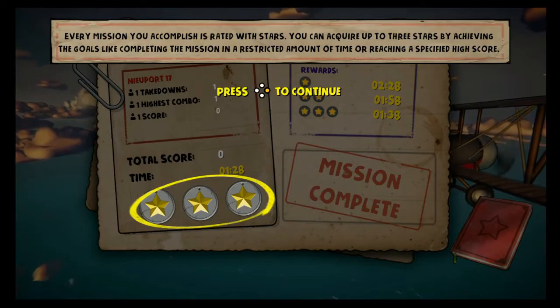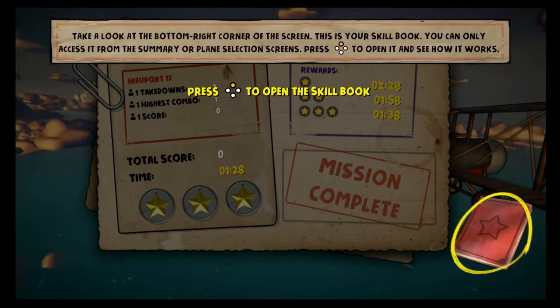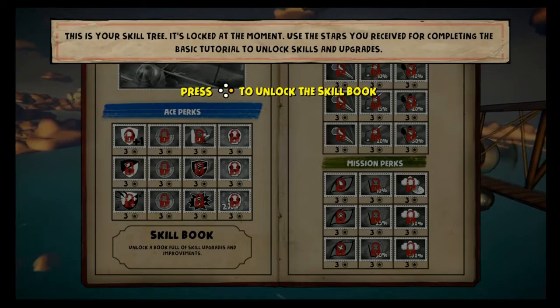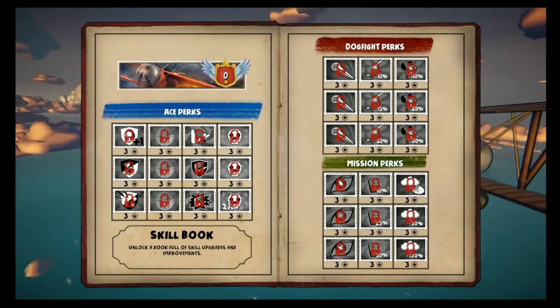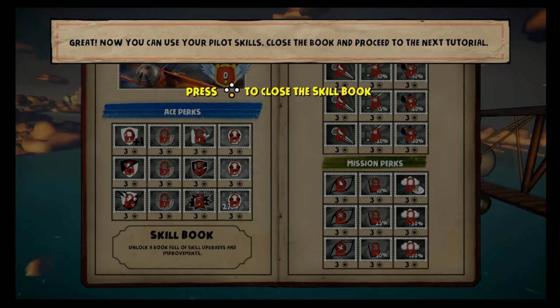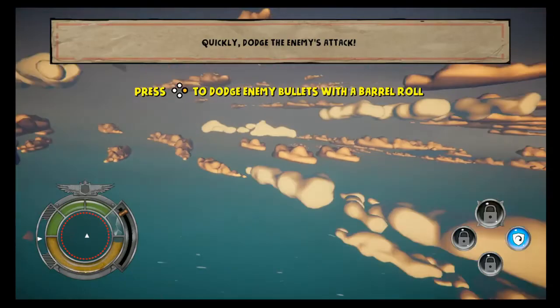Congratulations, pilot! Every mission you accomplish is rated with stars — you can acquire up to three stars. In the bottom right corner of the screen is your skill tree, which is locked at the moment. Completing the basic tutorial will unlock skills and upgrades. You've unlocked special skills — they appear at the bottom right corner and you share the same skill tree with your partner.